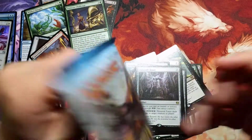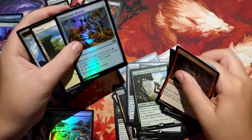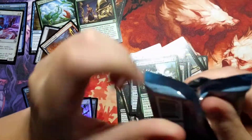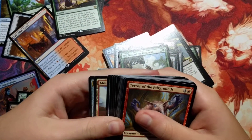We have four packs to go, everybody, so sit tight. Smuggler's Copter! That's it. An Architect of the Untamed and a Fabrication Module. We want Planeswalker, Smuggler's Copter... and Smuggler's Copter. Whatever — all we want is Smuggler's Copter, come on. These three packs have... four Smuggler's Copters. Deadlock Trap.